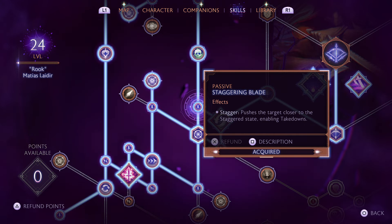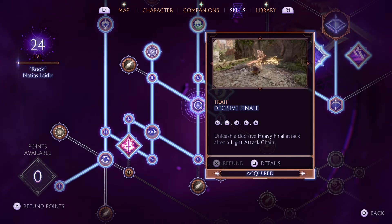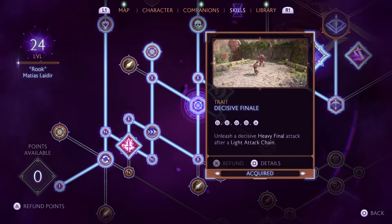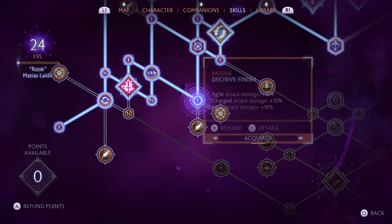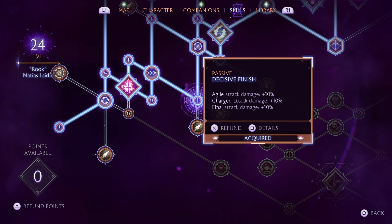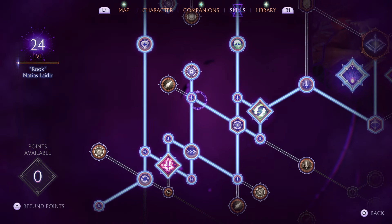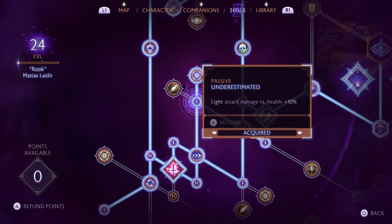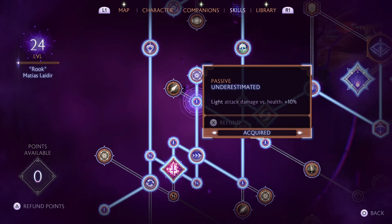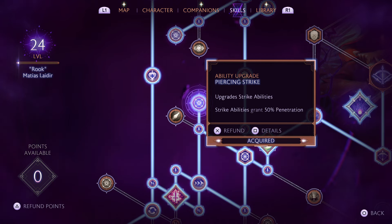This build is built around necrotic damage, takedowns, and momentum. Coming south, we're doing Decisive Finale — a decisive final attack after the Heavy-Light Attack chain, really handy ability to have. Then we take Passive Decisive Finish: Agile Attack Damage plus 10%, Charged Attack Damage plus 10%, Final Attack Damage plus 10%. If you have limited points, you could come this way instead — Light Attack Damage versus Health is 10% extra, which is phenomenal. We also want to take the nodes up here: Piercing Strike gives 50% penetration.